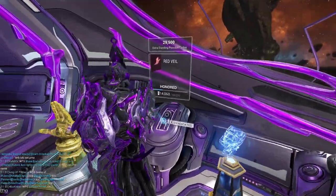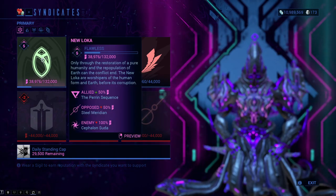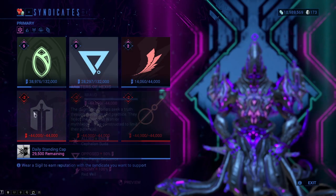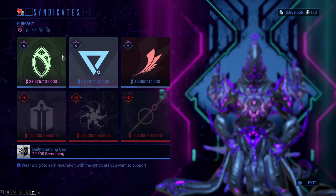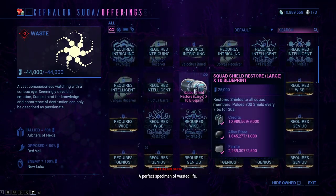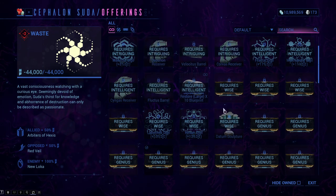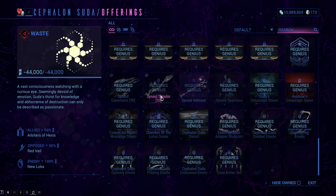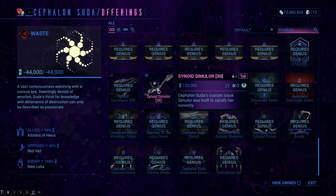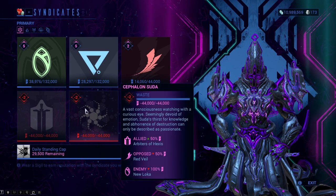Another way of earning platinum is syndicates, and a cool way of spending platinum is syndicates too. Every time you pick a syndicate, you're always going to have three positive ones — two allies and one main syndicate — and three negative ones. For the negative syndicates, which everyone has, you're going to have to purchase their augment mods, archwing weapons and archwing parts, and the weapons that come with those syndicates. There's no other way of getting them unless you really want to start grinding the negative ones, which honestly is not worth it.